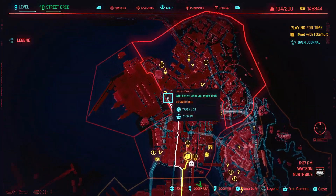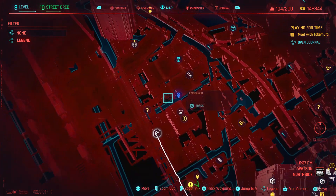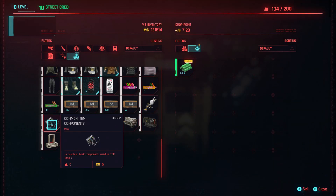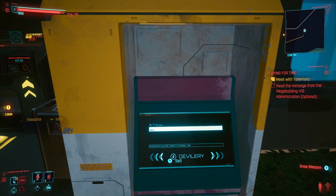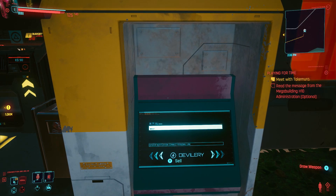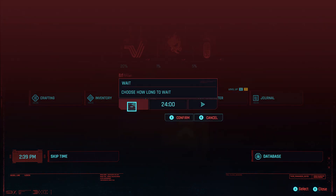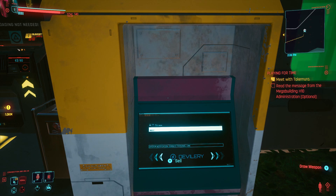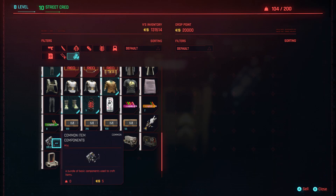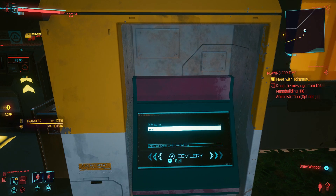Okay, normal speed now and we're off to sell. By the way, if you have an issue with the vendor not having enough money, there's a simple solution. Vendors only carry a certain amount of money, and if you keep selling all your stuff to them, they'll just run out — they don't have an infinite supply. If that happens to you, all you have to do is go into the menu and wait 24 hours. There's no loading — you just wait 24 hours, get back into the game, and all their money is miraculously refunded.